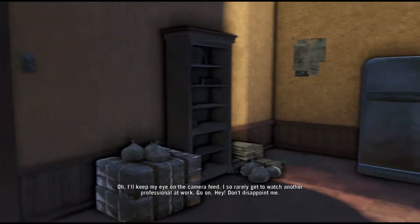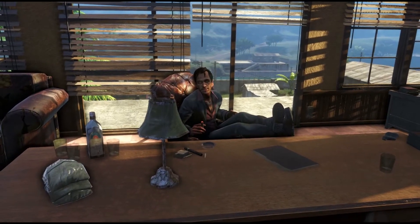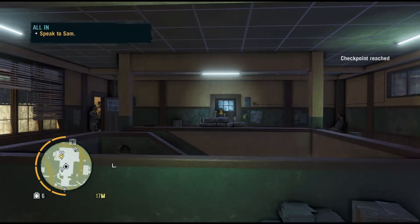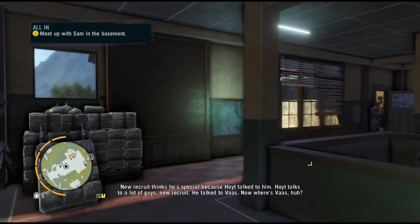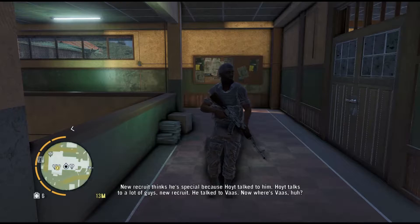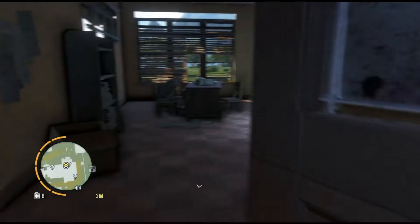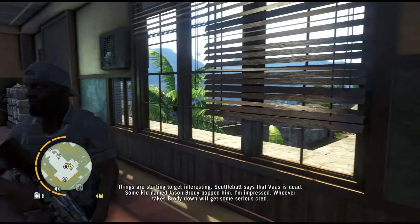Just shoot him! You are literally right here — and then you can jump out and jump in the river. I don't want to do this, Jason. We don't need to do this. They have a boat back on the island — the other island. We can go back. Your recruit thinks he's special because Hoyt talked to him. Hoyt talks to a lot of guys. Don't you fucking eyeball me, boy. This is — we really don't have to do this. Evidently this isn't where I need to go. Downstairs — it's starting to get interesting.